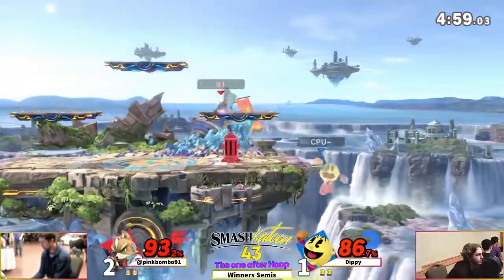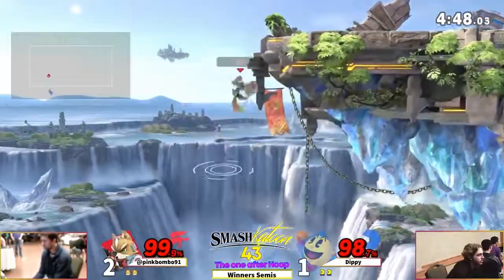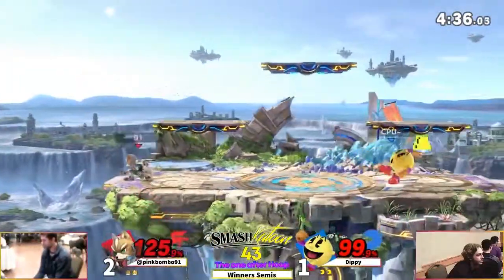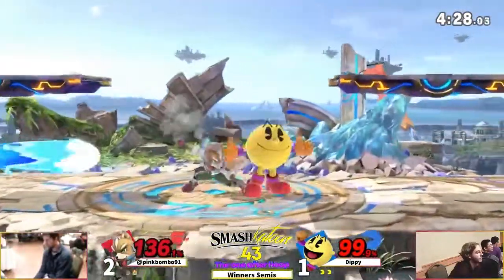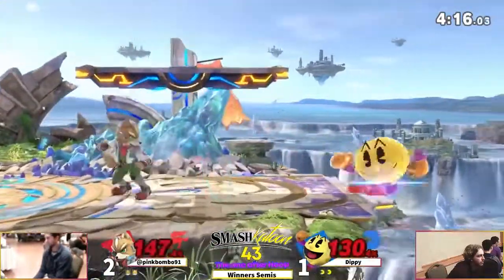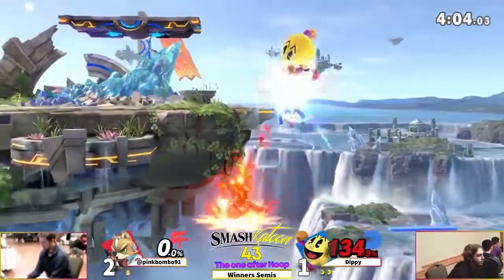Tried to rip that forward smash but can't get it off. Missed the forward smash again. He's trying to wait it out - Pac-Man's going to recover pretty much anywhere as long as he's living. Charges the fruit, nice nair on shield. Bell in hand, gets caught - yeah, can't do that. He reflects the key but he's still living. Goes up for the grab again - Pac-Man's grab is crazy, covers spot dodge. Galaga ship in hand.